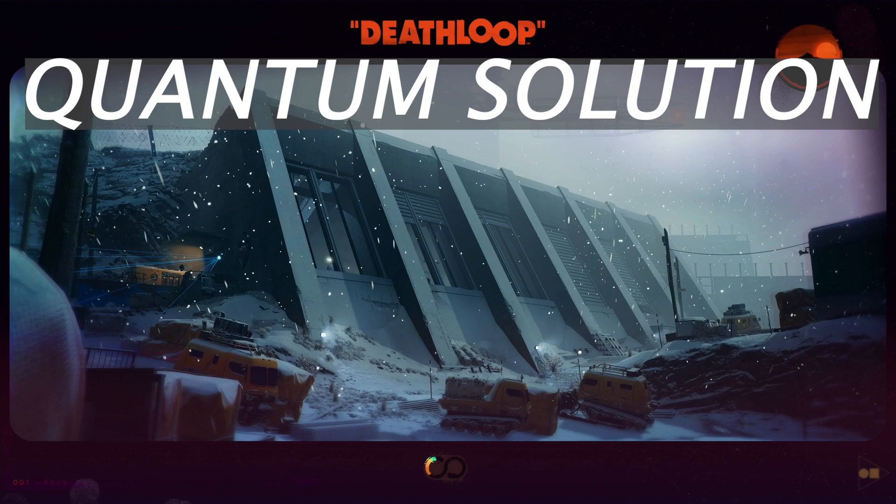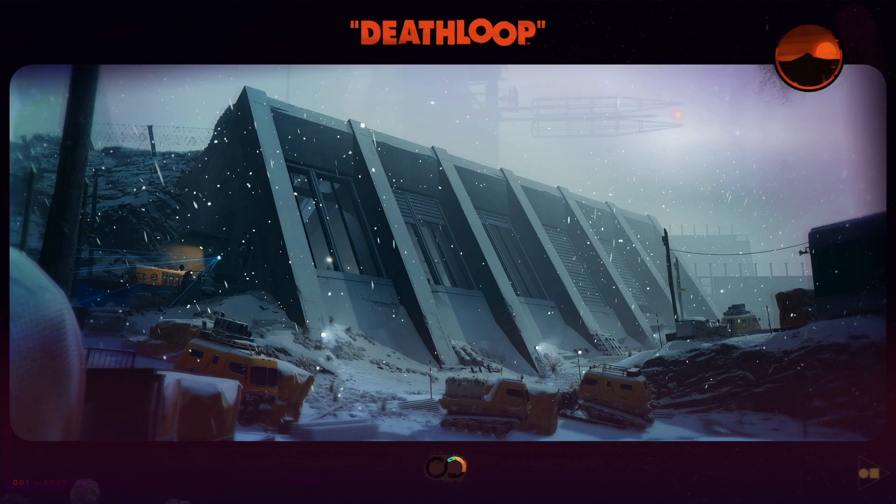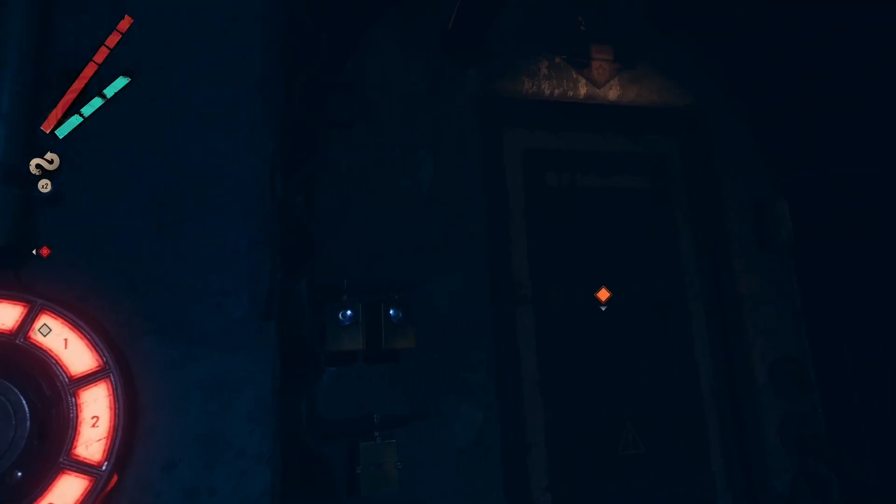The first thing you want to do is go to the Complex — make sure it is the afternoon. The whole point of this trophy is to try to kill all Wenjies in 90 seconds.